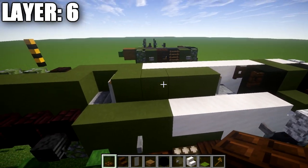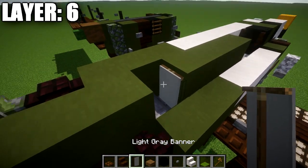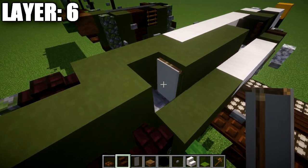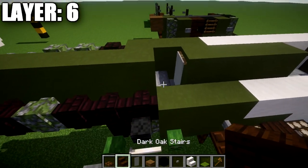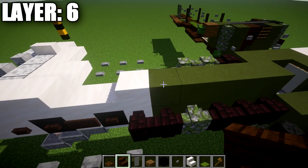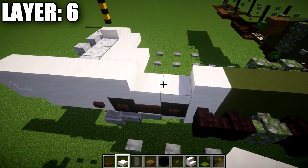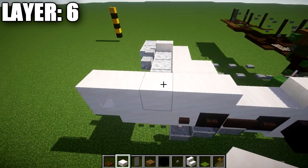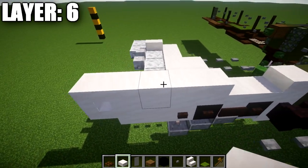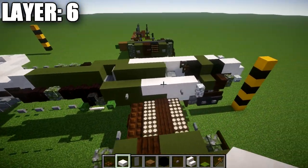From the green terracotta block, go three more green terracotta blocks back and place a light gray banner for the rear gunner section. After that, place four and five green terracotta blocks, a smooth quartz block, two smooth quartz slabs, four smooth quartz blocks, a smooth quartz upside-down stair, completing the spine line for the aircraft.